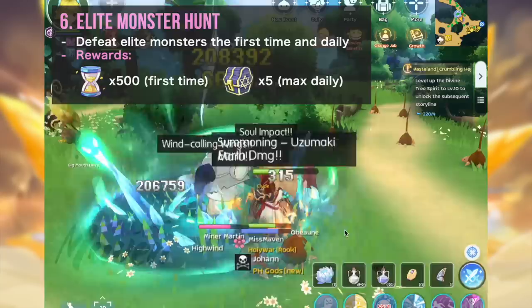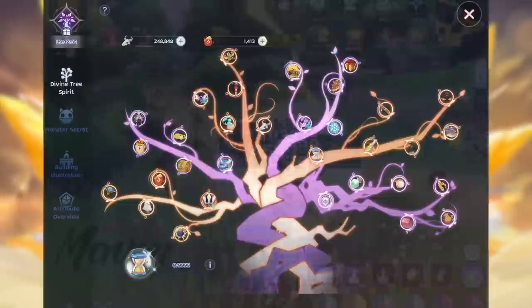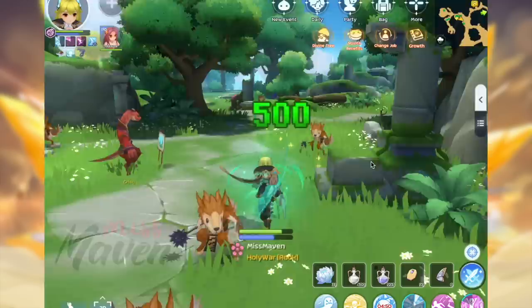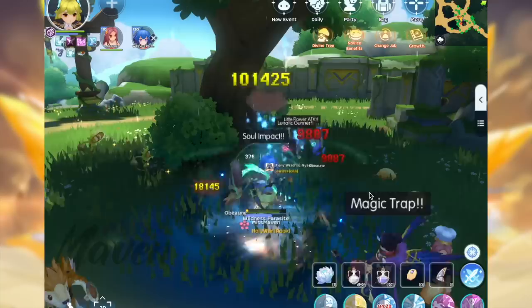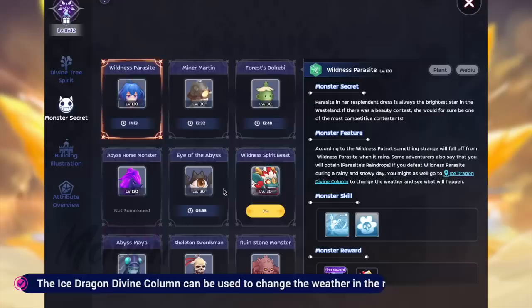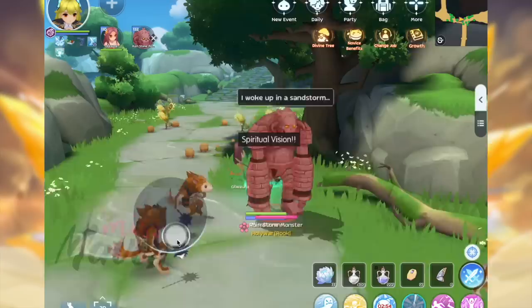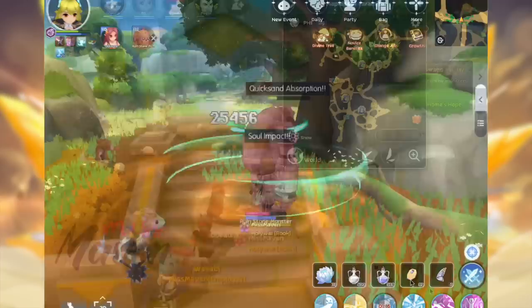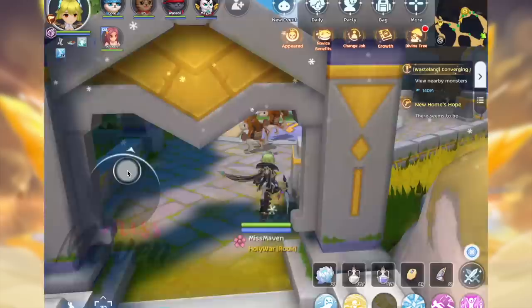Another activity you can do daily in Wasteland is the hunting of Elite Monsters which are marked in the minimap with the purple asterisk symbol. There are now only 23 Elite Monsters compared to the previous version which had 40 Elites. You can find them easily via the Monster Secret tab in the Divine Spirit Interface — their location, spawn timer, and even the method of summoning and killing each Elite Monster are all indicated in detail. For example, you need to change the weather to Sandstorm via the Ice Dragon Divine Column to summon the Ruined Stone Monster. If the spawn timer of your target Elite is still on cooldown, you can just switch to another channel to check if it's still alive since killing Elite Monsters is not affected by channel switch penalty.